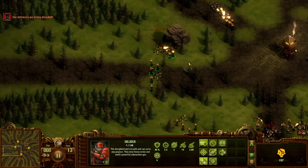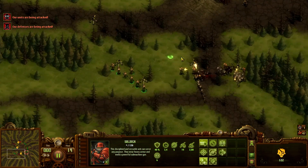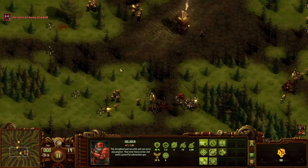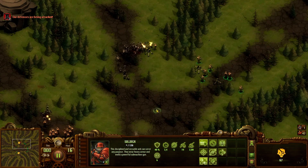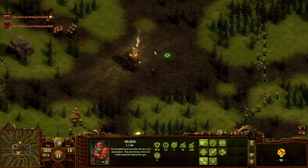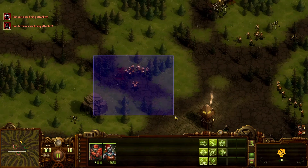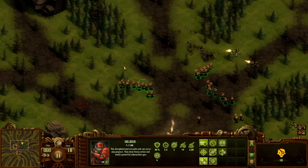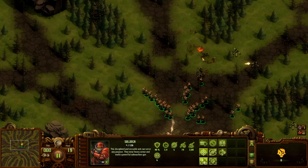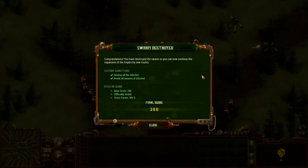This side is already done. Should have just gone for the soldiers instead of the mixed approach. Fallback, boys, fallback! The northern side requires backup as well. That wasn't that scary, but using the wasps I think was actually a bad idea - I should have just stuck to the soldiers instead. But anyway, we've actually managed to defend this. Yay!